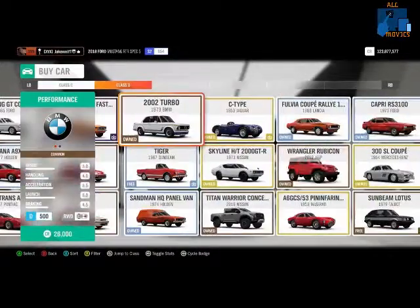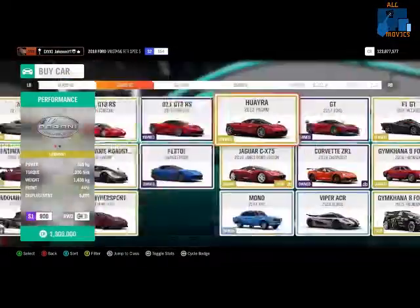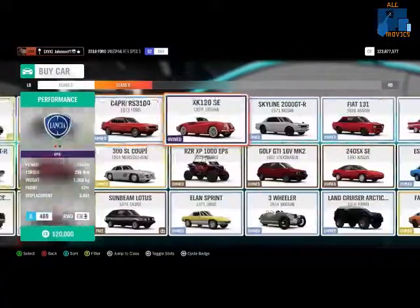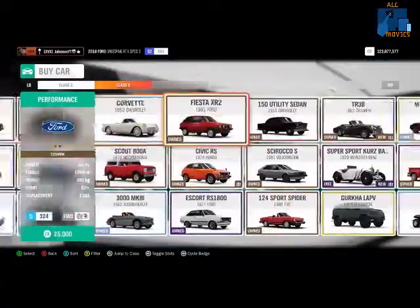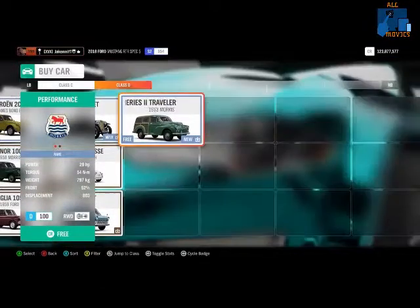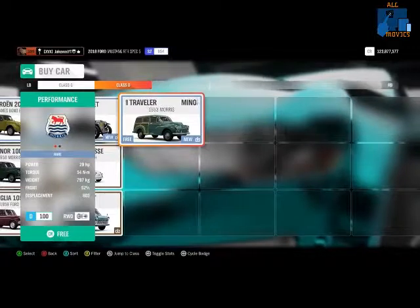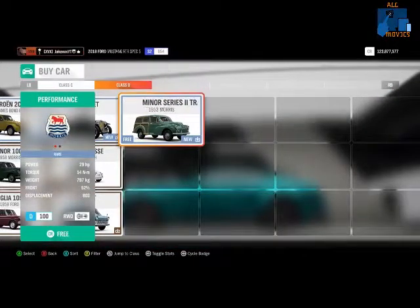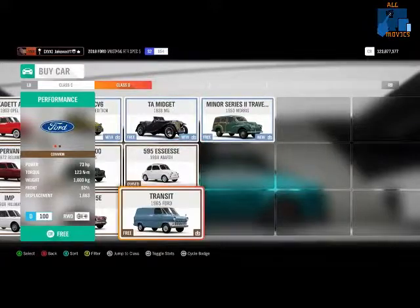There have also been some custom adventure changes. For cross-country racing and dirt racing, there are now unfortunately fewer presets to choose from, which is supposed to make it easier for cross-country and dirt racing players to find a match in custom adventure. You don't get as much picking as before, but you should hopefully be able to find custom adventure games now.